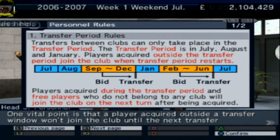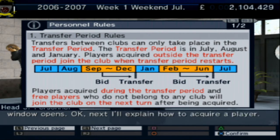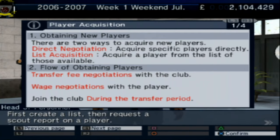Looking at the personnel and transfer period rules: July, August and January are the transfer windows. Players acquired outside the transfer period join the club immediately. Players acquired during the transfer period, and free agents, join on the next turn after being acquired. You can do direct negotiation or list acquisition. The flow is: transfer fee, wage negotiations, then join the club.